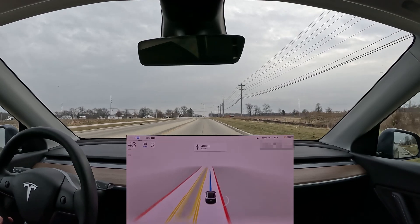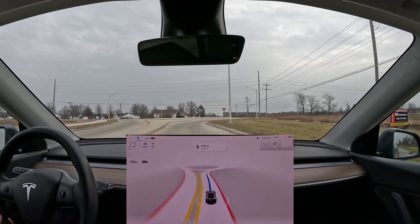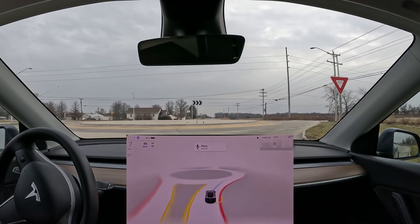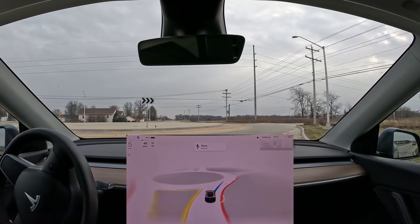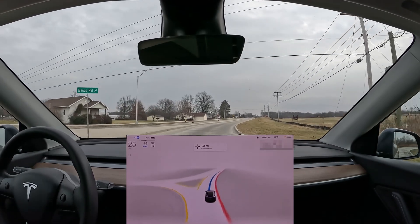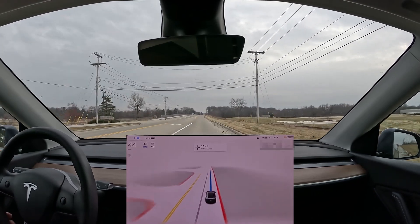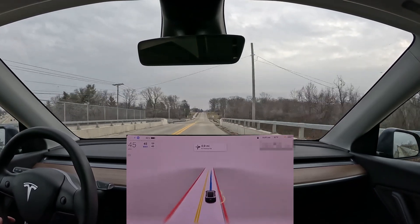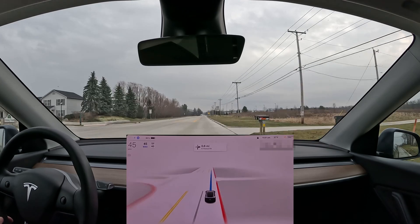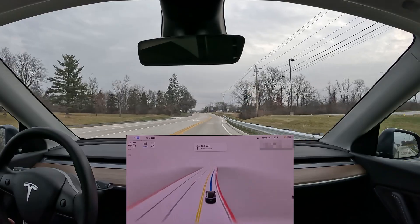Now we're starting to slow down to enter this roundabout. It's a little aggressive — there are no cars at this roundabout at all and we're coming to almost a complete stop at about two miles an hour, then it decides it can go. It should have just proceeded through rather than coming to a stop. Now we're coming up to a little bend in the road and it's handling it perfectly.